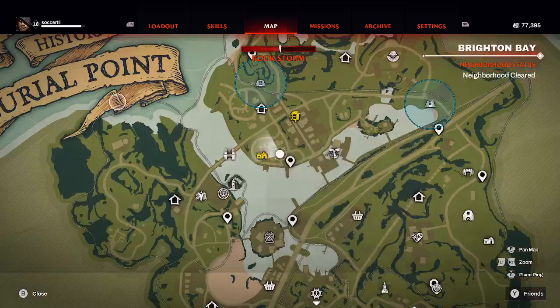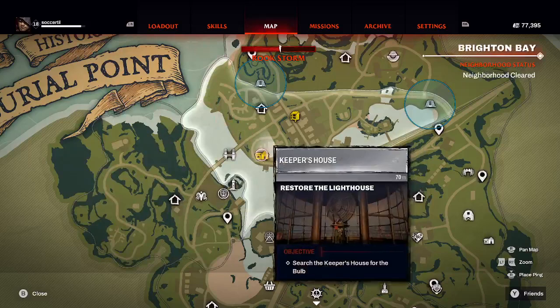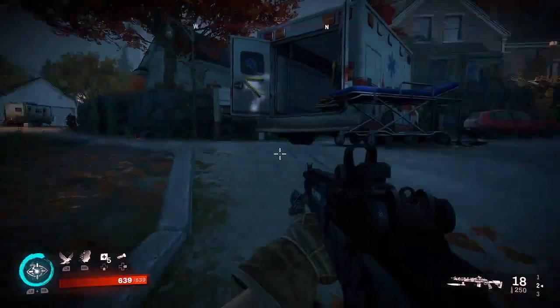We are heading to the Keeper's House here in Burial Point. The main mission is to restore the lighthouse. So the first step tells us to go to the Keeper's House and get the ball, which is up this way.